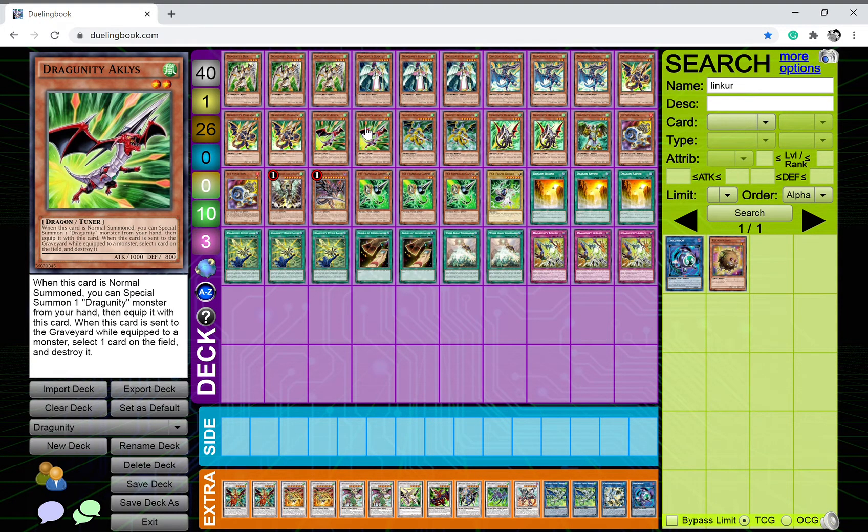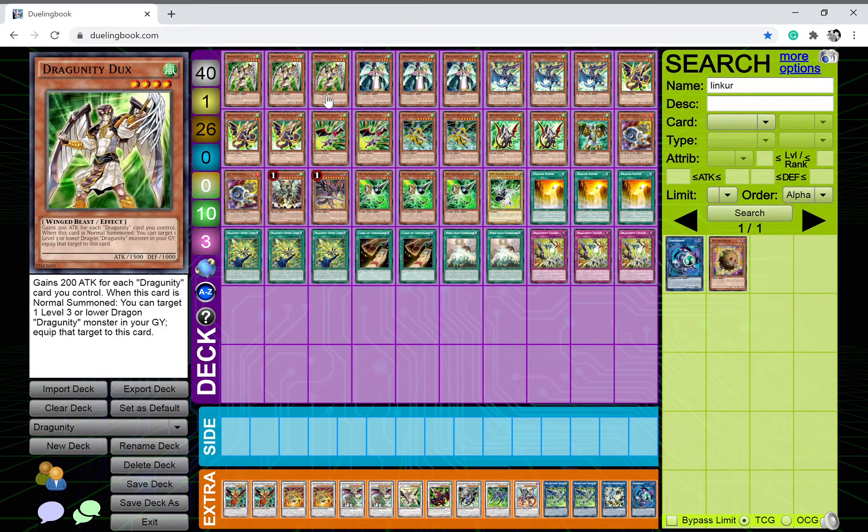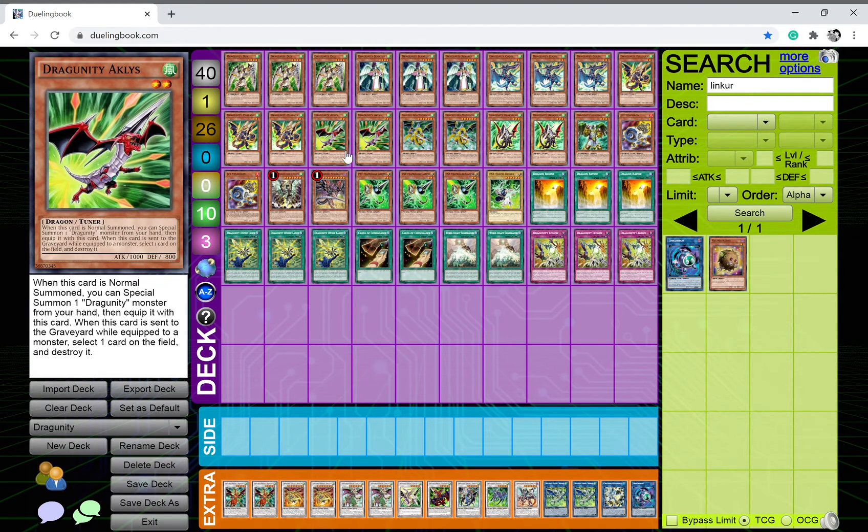I play two copies of Dragunity Legionnaire. When this card is normal summoned you can special summon one Dragunity monster from your hand, then equip it with this card. When this card is sent to the graveyard while equipped to a monster, you can select one card on the field and destroy it. Easy destruction — it's pretty good overall. You kind of want to leave this equipped to cards instead of summoning it back, but it's still a solid card.